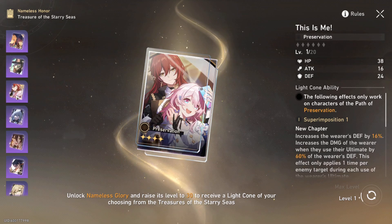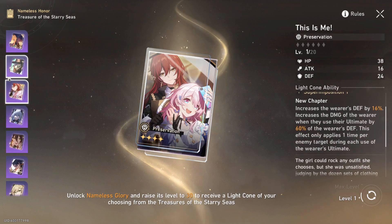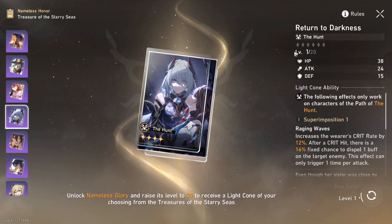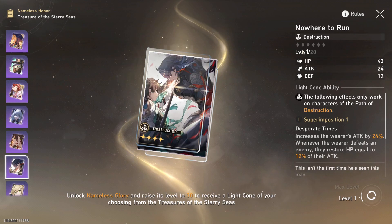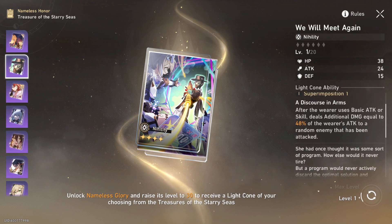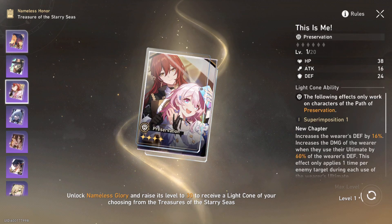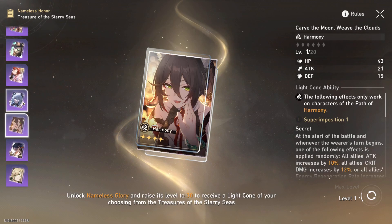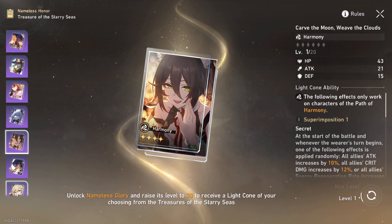Once I get these three it's really just about how badly I want dupes for them, since I don't care much for the others. The Preservation one is okay, but I'm not big on it. You can also get the free five-star Hunt and Destruction light cones which are way better than the battle pass versions. The last one is the Nihility one and I don't really like that effect — I'd rather use the free Silver Wolf one we already got.